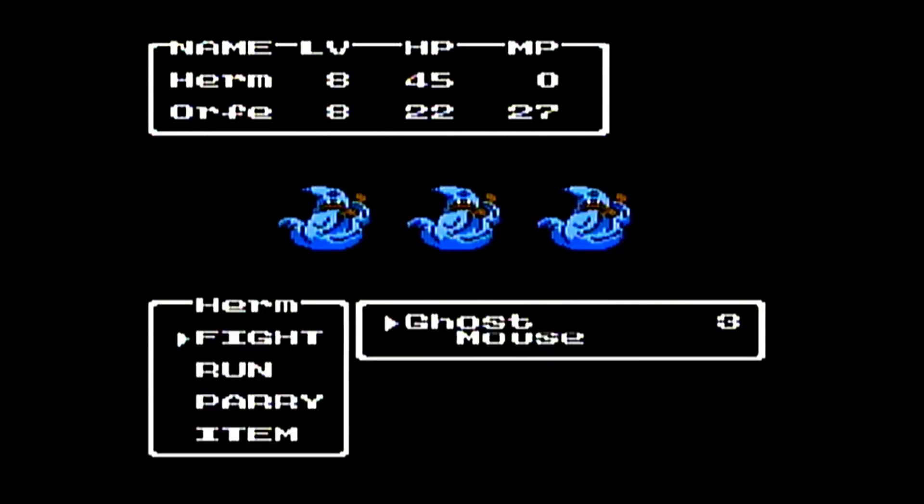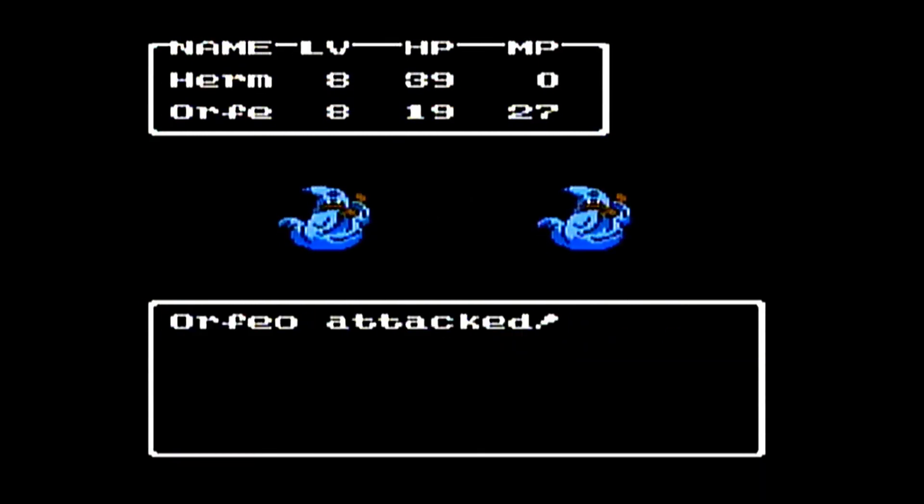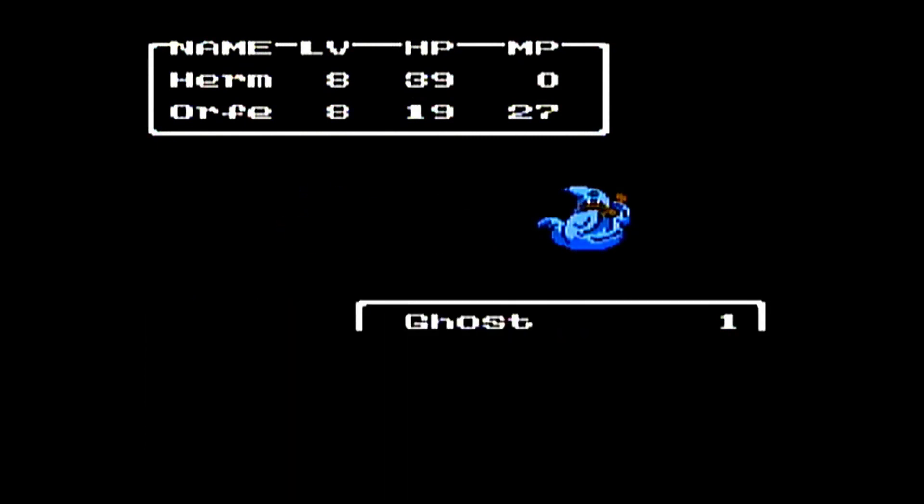I'm not too bored though because I'm going to have to fight for some gold and stuff. The enemies here are all pretty weak — they're pretty much the enemies that are outside around the lake cave area: ghost mice, the big rats. Nothing we obviously can't handle.